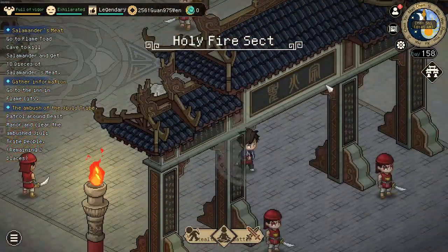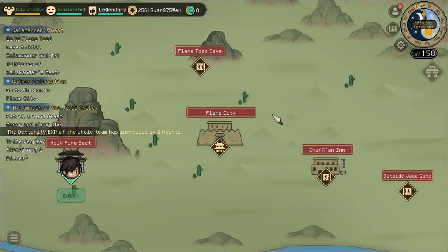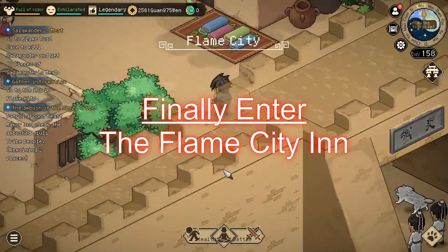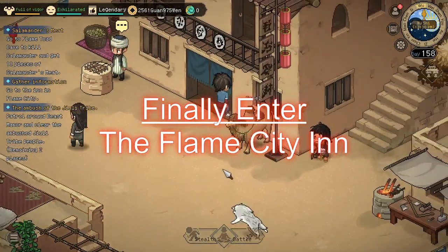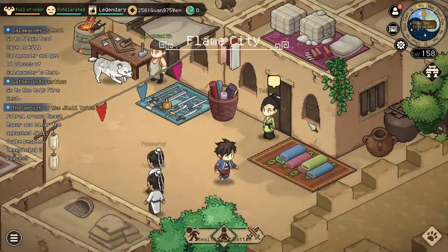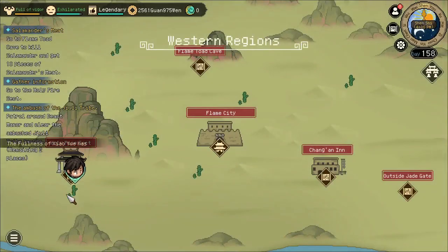If the relation with the sect is relatively low you could have issues with them becoming hostile. Now we can finally head to the inn. There will be an event regarding a treasury — rather, an old treasury but a new treasure map for it has appeared.